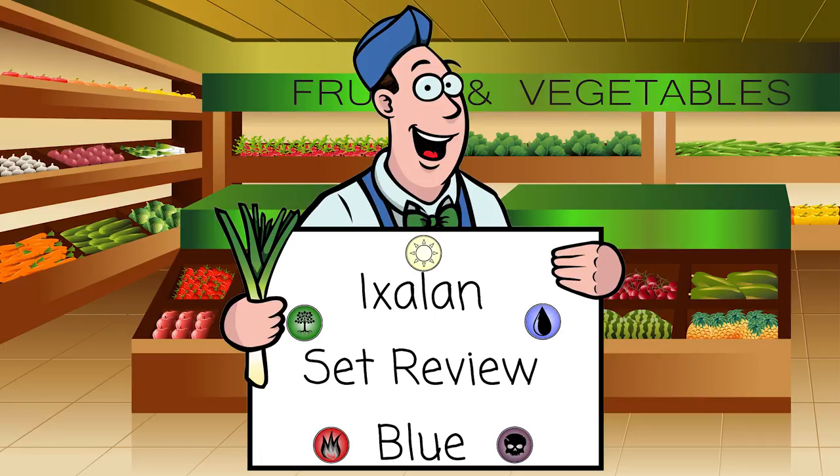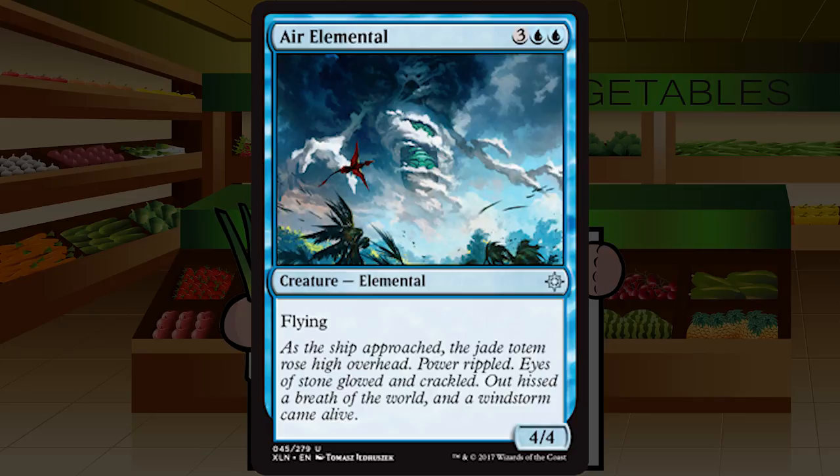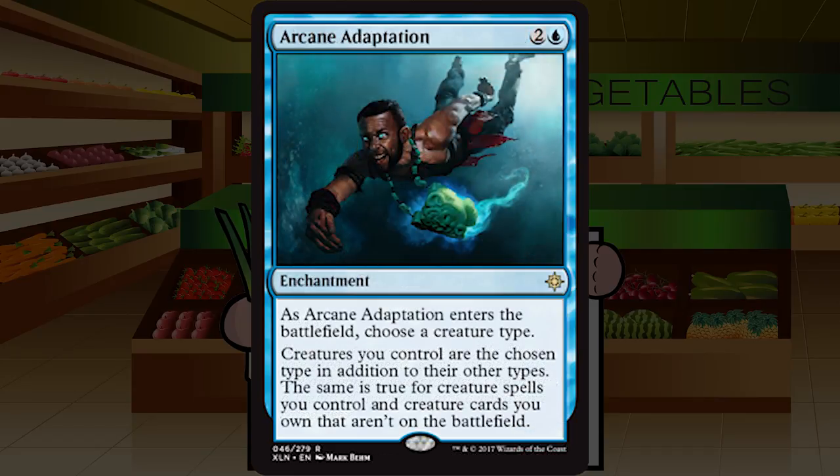First up in blue we have Air Elemental — three blue blue for an elemental at uncommon. It's a 4/4 flyer, a reprint from Alpha that we haven't really seen since M10. There was a time when Air Elemental was just one of the best limited cards around. It's still quite good. It's not a snap first pick, but you'll probably always play it and it will do some serious work. Solid B for Air Elemental.